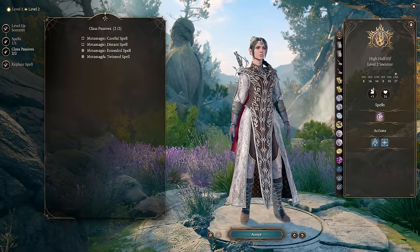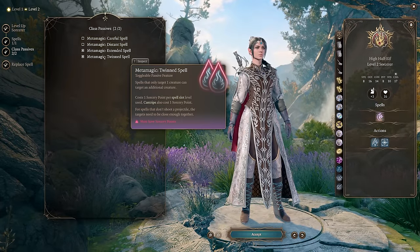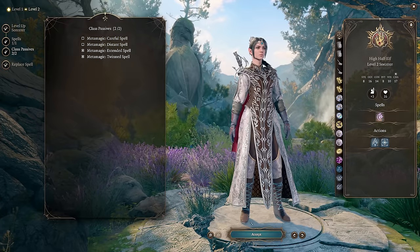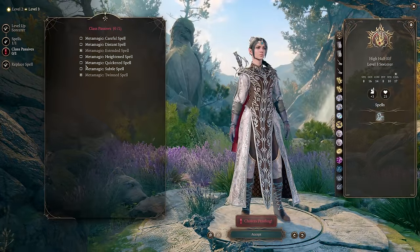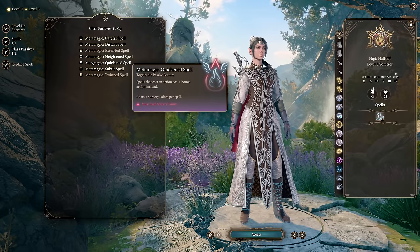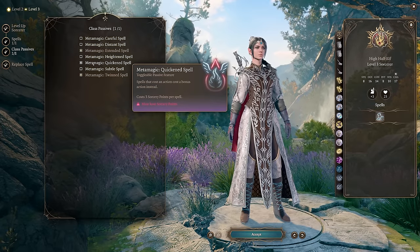At level 2 Sorcerer, make sure to choose Metamagic Twinned Spell and Extended Spell. This gives us the option to use Twinned Spell to cast Haste on two allies simultaneously. At level 3 Sorcerer, make sure to choose Metamagic Quickened Spell. This is the primary Metamagic we'll be using to get an additional Eldritch Blast each turn.